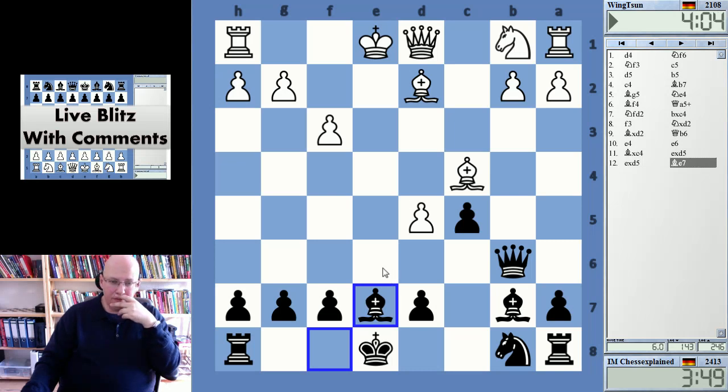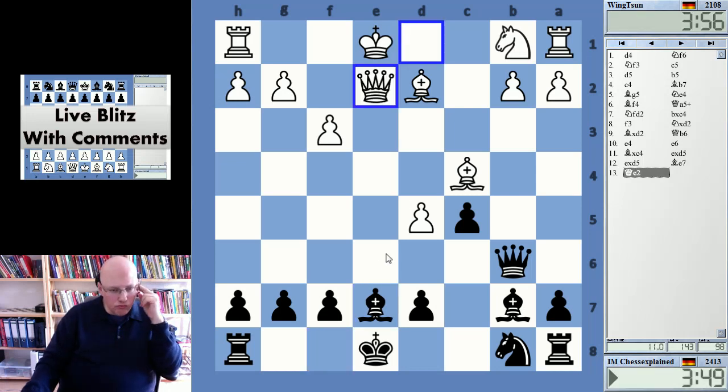Blocking the e-file. Queen e2 now, I think. Wait — queen e2. Okay, d6 is not a threat yet.